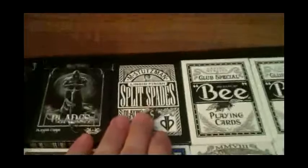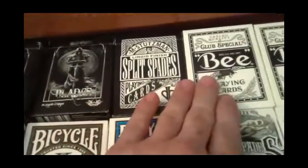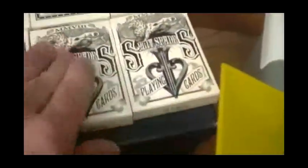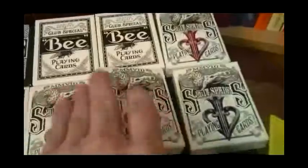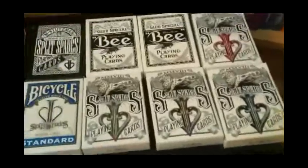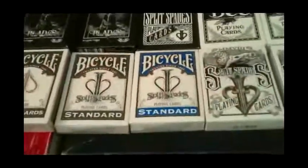There's Split Spades — Tally-Ho version. Split Spades B — these are kind of inverted but they're both black. Split Spades red. Split Spades blue. Split Spades in the Sepia box. And Split Spades black. And this is all the David Blaine collection I have.